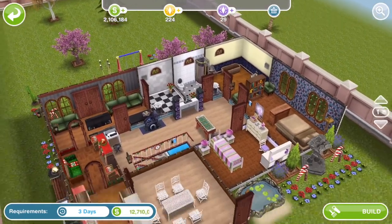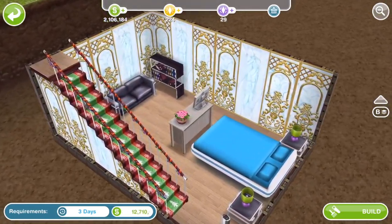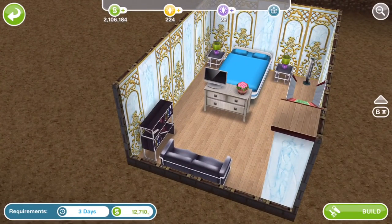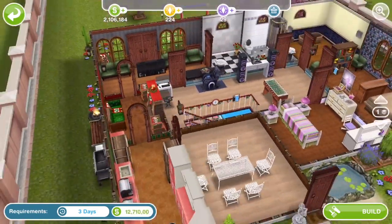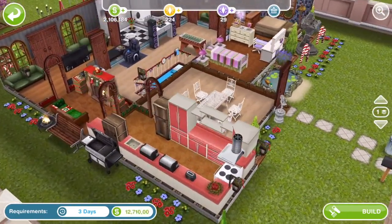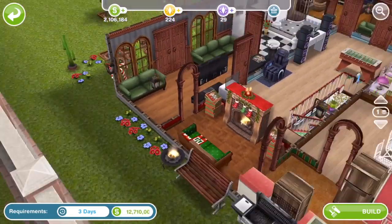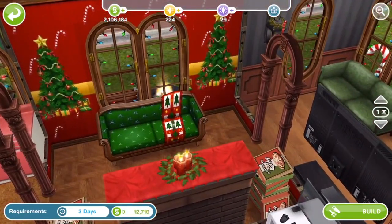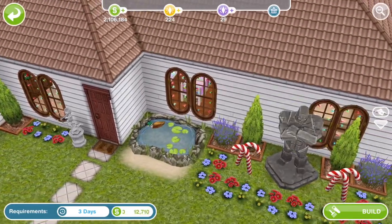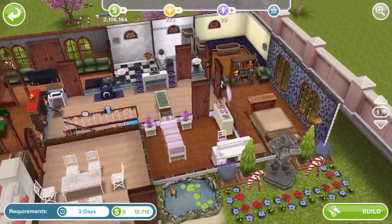Here is house number three. This is a standard size house and it's got a little basement with some Christmas stairs — like an ice bedroom down in the basement. It's a Christmas kind of style house with some Christmas stuff outside, a Christmas fireplace, Christmas wallpaper, and some Christmas windows with lights if you haven't got those. It's a nice little one-storey house.